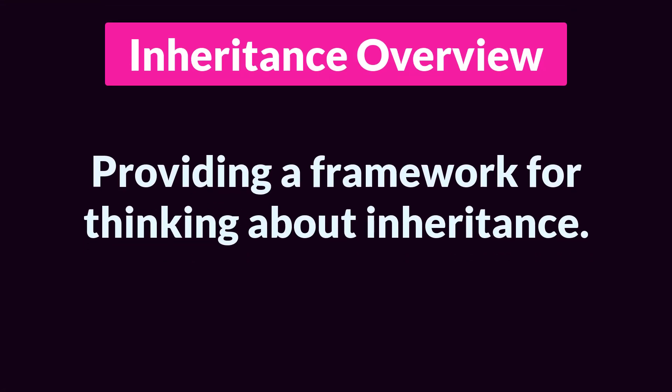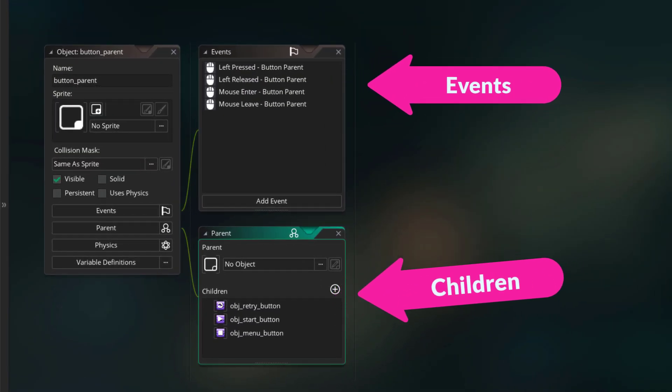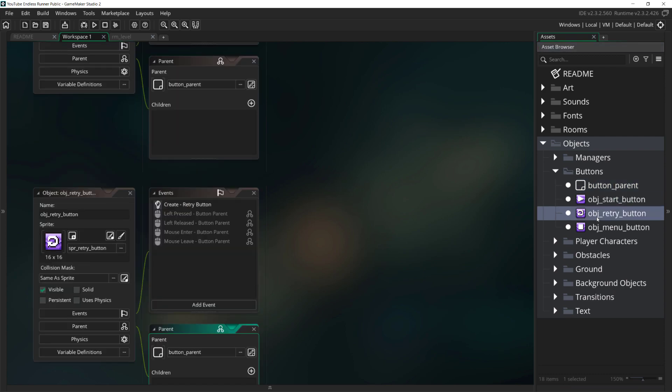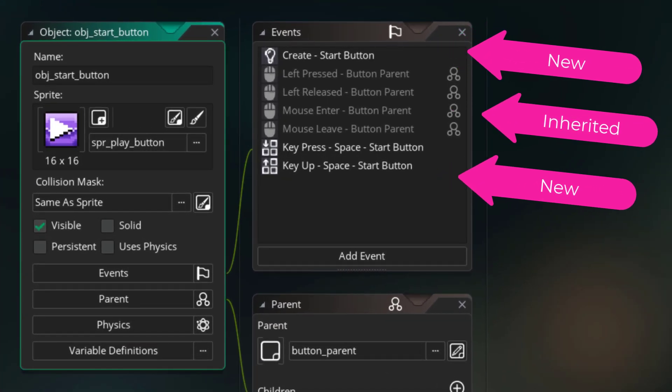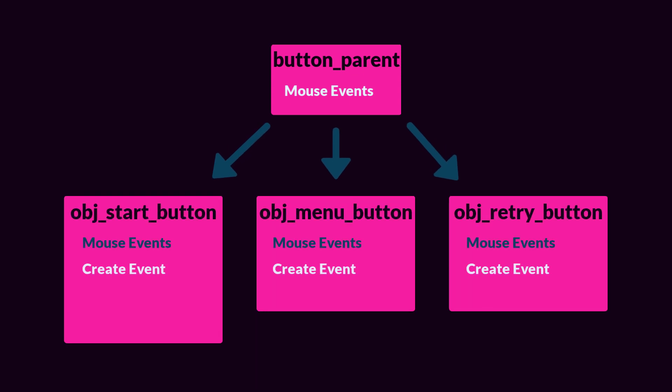The second thing I want to go over is inheritance. I use inheritance in a couple of places, and I want to cover one set of parent and children so that you have a framework for thinking about inheritance yourself, just in case you don't have that already. Here I have the main button parent. The button parent has four events, which will be inherited by its children — these events deal with mouse interactions, which I want every child to have. Each distinct button in the game is a child of button parent, and each child has their own create event where the function to run on interaction is declared. The start button also has some additional events so you can interact with it using the keyboard. If we were to diagram this, the button parent sits at the top with its interaction events; each child inherits those events, defines what happens on interaction in their own create event, and gets their own sprite. The start button then adds some additional functionality for keyboard interaction as well.